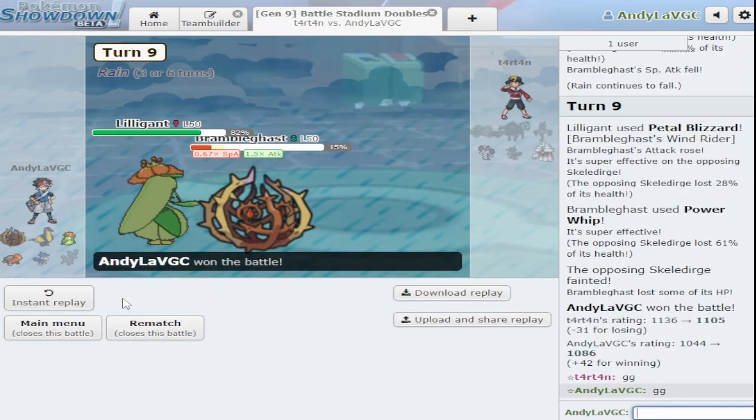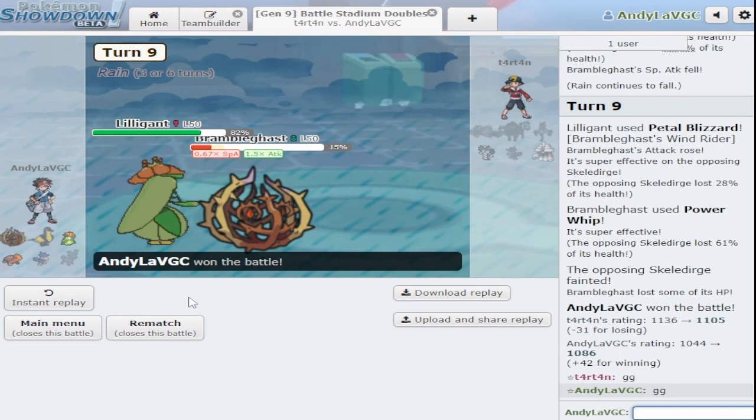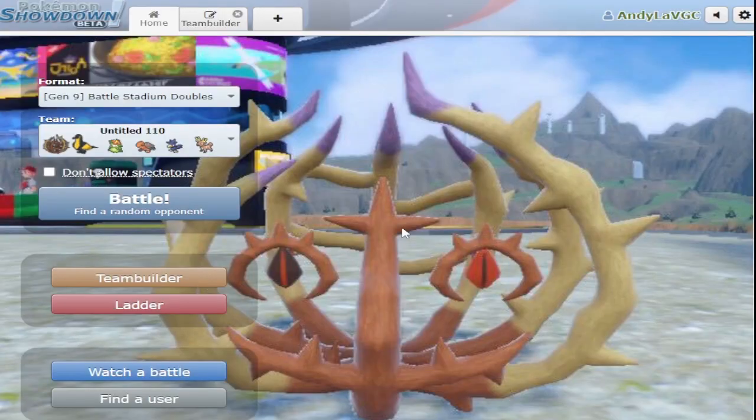That was a weird game — probably one of the weirdest I've played so far. Alright, that's the video! Hopefully you enjoyed seeing these two Pokemon do stuff. Bramblegast did a lot more work than Kilowattrel. I feel like there's a little bit of potential in these mons, but they're kind of funky. Bramblegast might be a little bit better because it essentially has three immunities with Wind Rider — like the heat wave immunity came in really handy. That's a pretty common move in VGC.